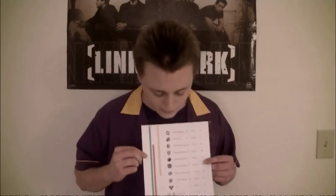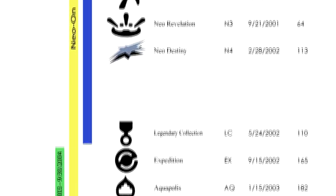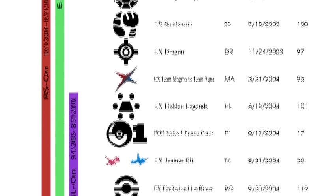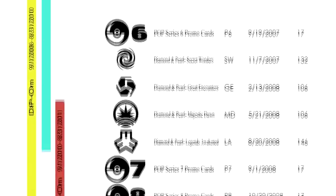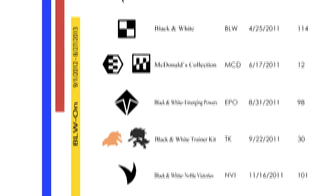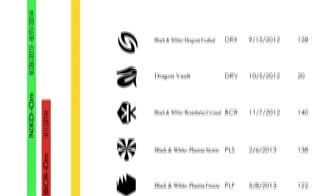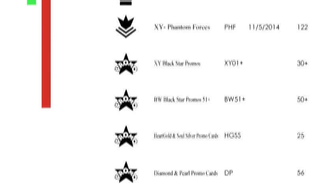One of the things that I still maintain is the set symbols list. It is a document — this is just one of the pages you'll find in the document that has all of the set symbols from all of the Pokemon trading card game sets. This is a service I do for the players and collectors. There are just so many different set symbols, and I think I started this in 2009. People ask me, hey, what is this card? What does this do? And there have been some websites that document all of the set symbols, but I think this is the only document that has them all in one place in a printable PDF.